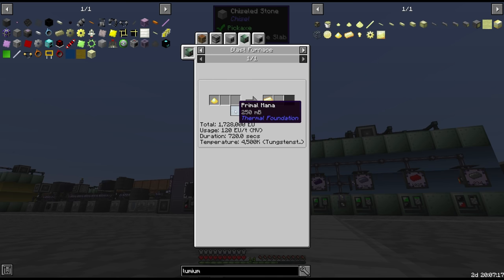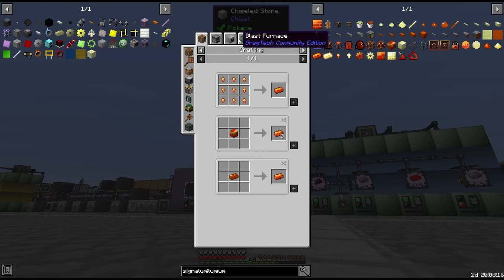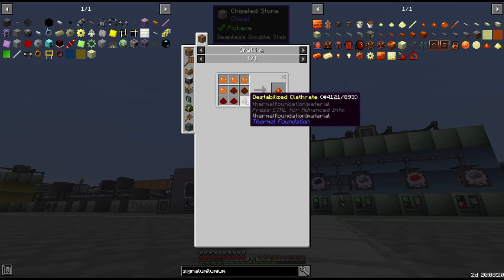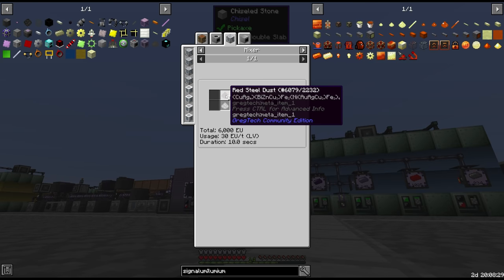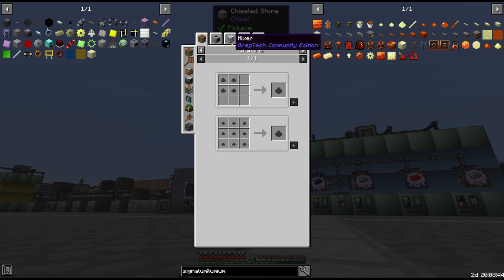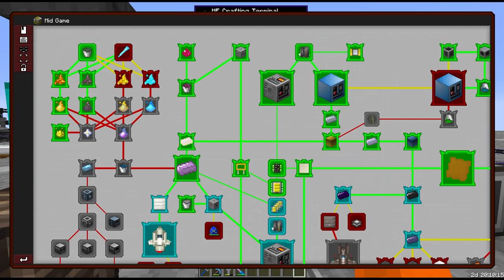To make Lumium we need Primal Mana from the mana dust, and we also need Lumium Blend. But this is not the worst of it - the Signalum is very complex. It requires red alloy dust, annealed copper dust, destabilized clathrates, and Ardite. You may be thinking Ardite is just red steel and blaze - but red steel is sterling silver, bismuth bronze, steel, and black steel, which is its own mess. All of this we are going to passive.